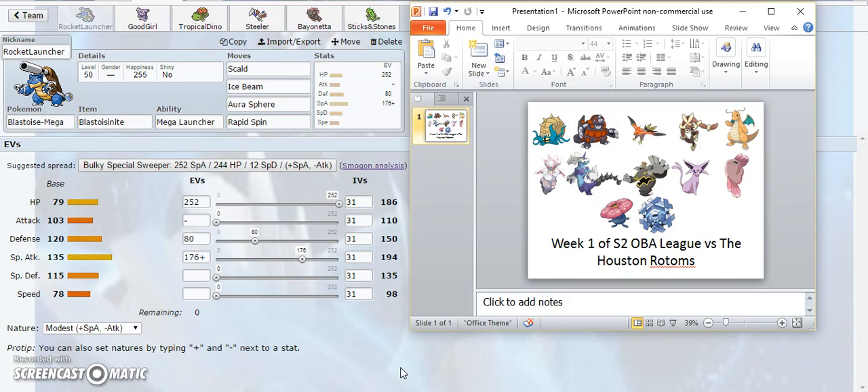He drafted Dragonite, Mega Lopunny, and Talonflame for OU. For UU he picked Diancie, Thundurus-T, and Espeon. For RU he picked Omastar, Rhyperior, and Alomomola. For anything below he picked Dusknoir, Vileplume, and Cryogonal. When I was looking at his team the first time, I realized that Mega Lopunny, Talonflame, and Thundurus-T are big issues — they are huge threats to my team.